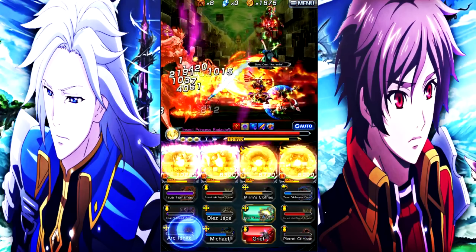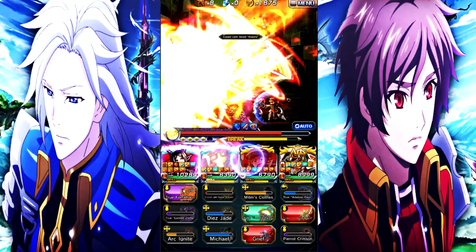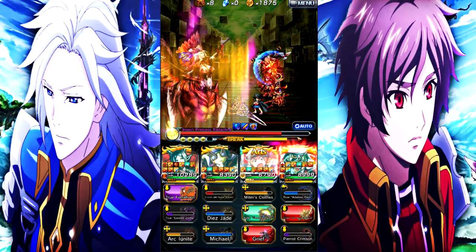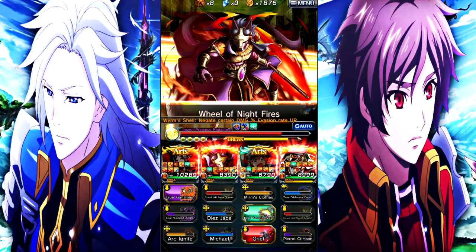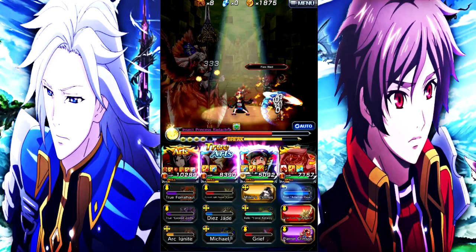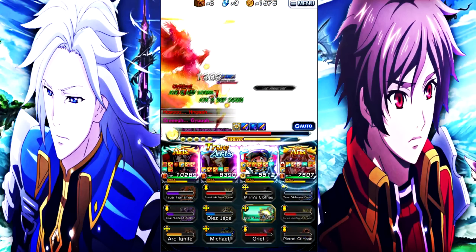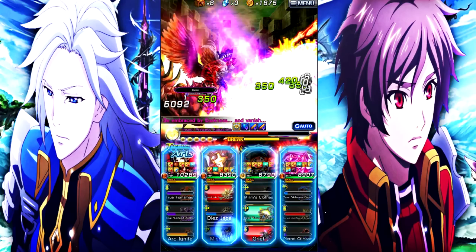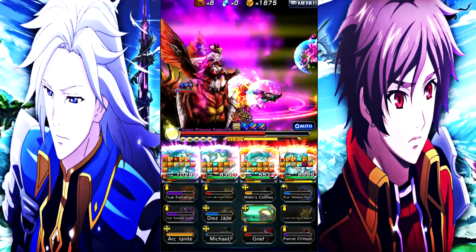We can get some more damage off. Basically what I do is use Berwick's normal art and then rotate with Redoc using his normal art and true arts when possible. We just try to lower the boss's attack whenever she does any type of super hard-hitting move on Geralt, because the last thing you want is your tank to die. I try to get Mako's true art and art off at the same time because that's where the real DPS comes in.